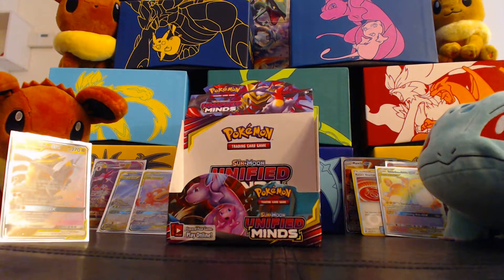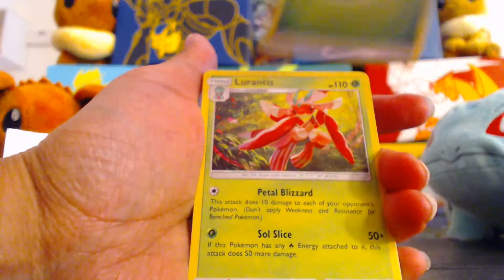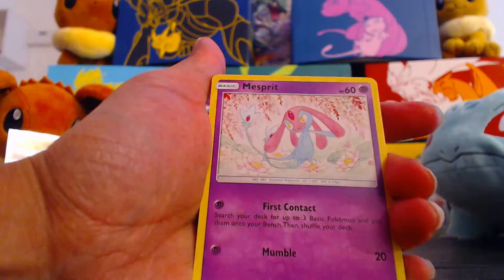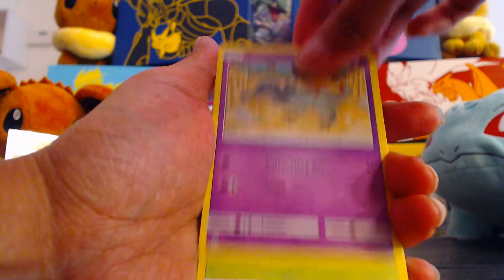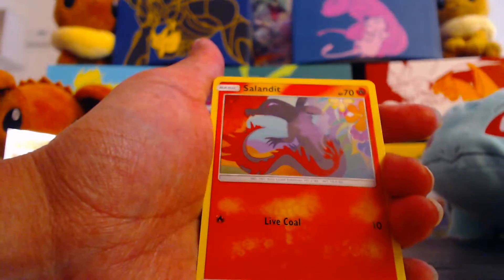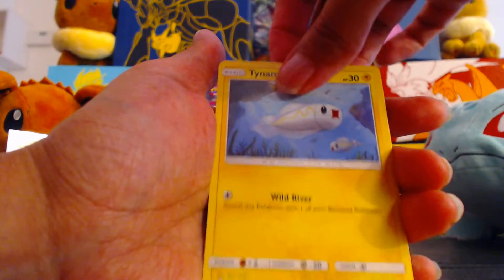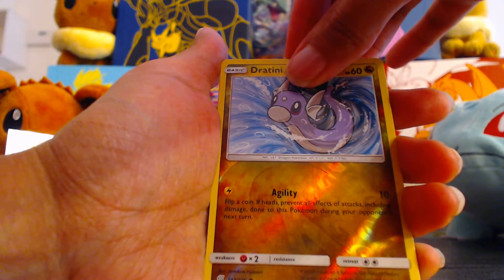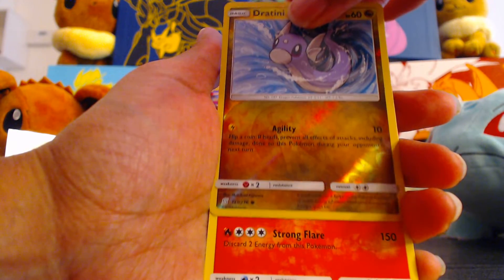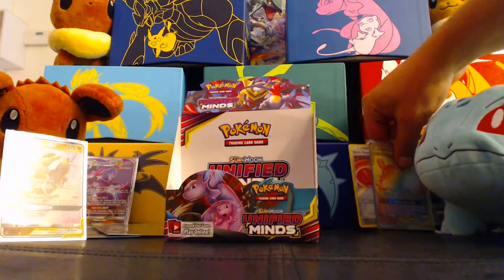And so it ends on Joanna's pack. Leaf Energy. Lurantis. Mesprit. Sableye. Salandit. Bounsweet. Salandit. Scraggy. Tynamo. A Reverse Dratini. And... I panicked — I was like, oh no, it's going to be another Ultra Rare. But it's just Camera Up. That's okay — because here are all the Ultra Rares we pulled out of this opening.